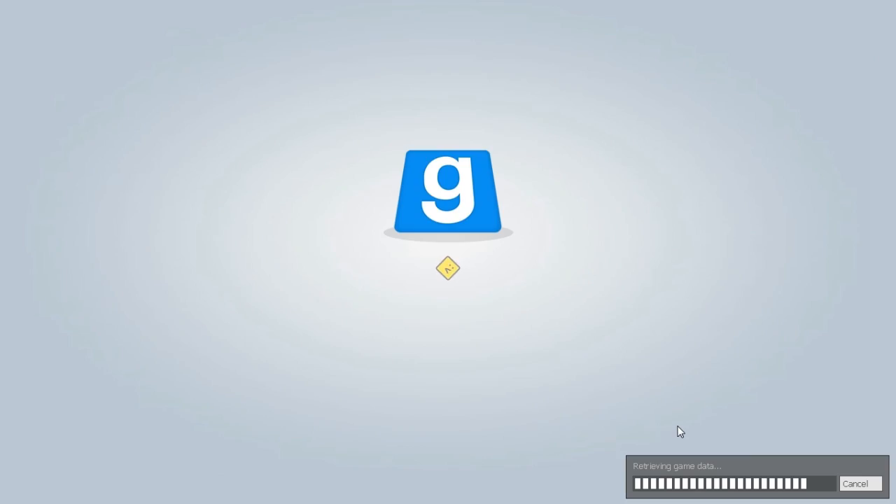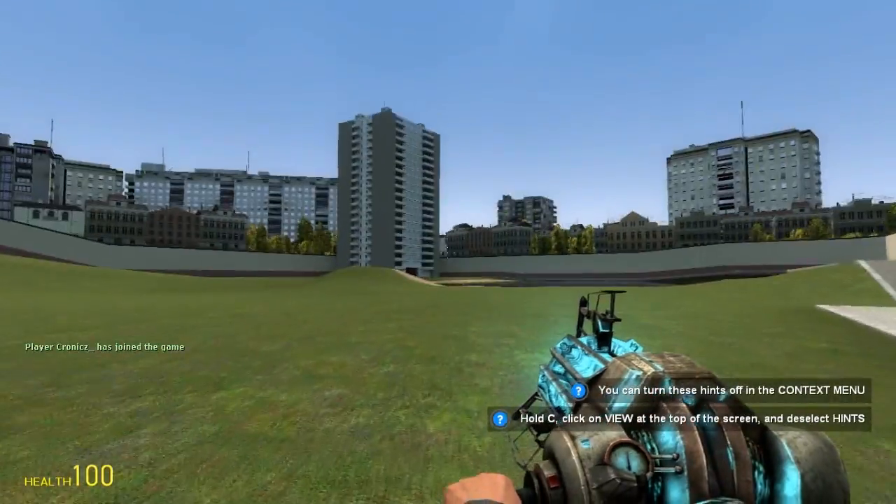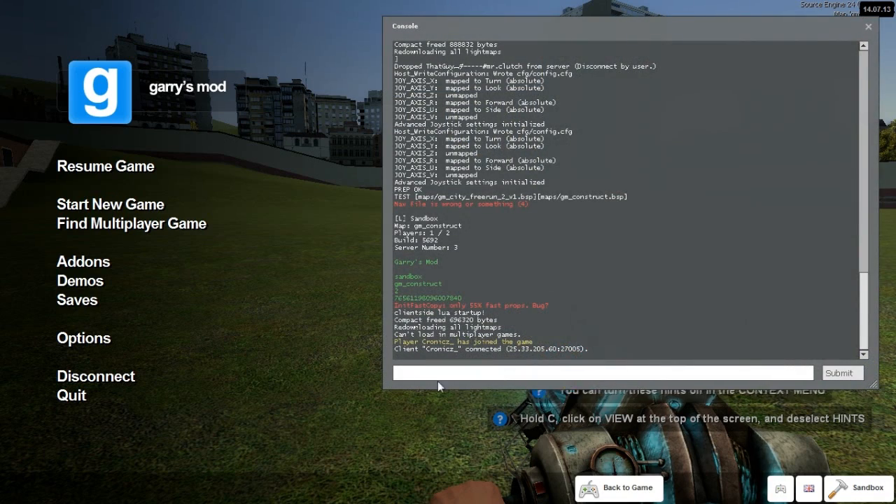Now it's loading and I'm in. You can see it says 'Player that guy joined the game' and 'Player Chronics joined the game.' He joined by opening his console and typing 'connect' followed by a space and then your Hamachi IPv4 address. You can see 'client Chronics connected' and that's the IPv4 right there — it'll look like two numbers, period, two numbers, period, three numbers, period, then the last number. Press enter and you're in.